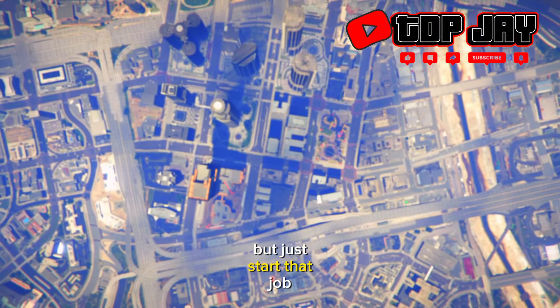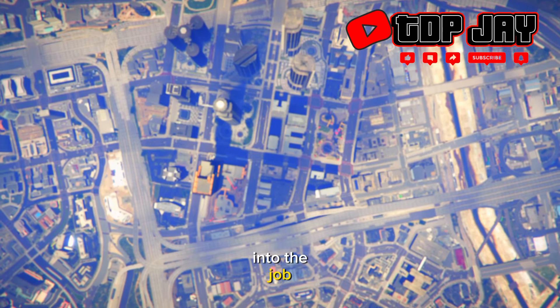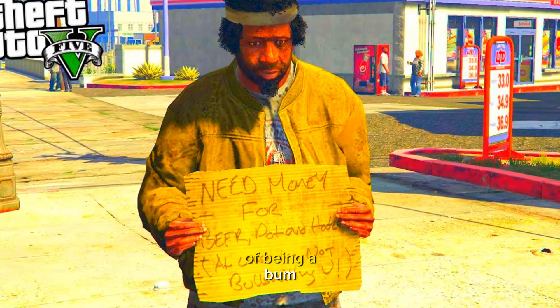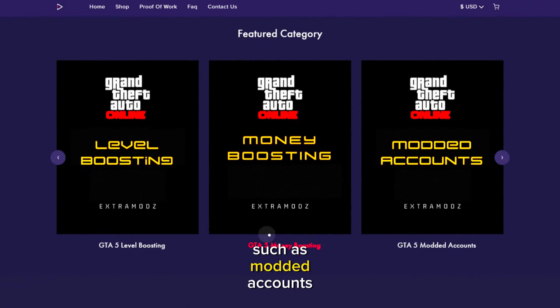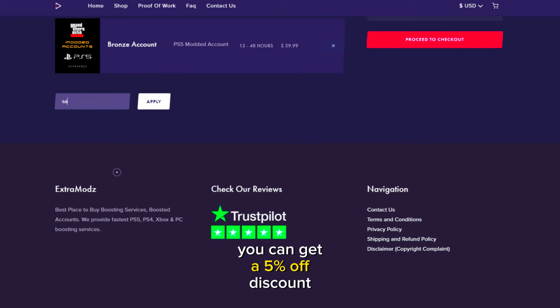Just start that job for whatever console you bookmarked. But while we're loading into the job, let's have a quick word from my sponsor. It's 2024 — make your way over to extremize.com. They have GTA services such as modded accounts, money boosting, and level boosting, and you can get a five percent off discount when you use code SAVAGE.